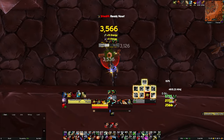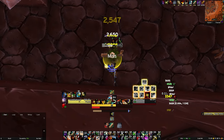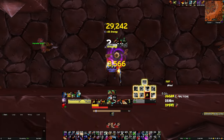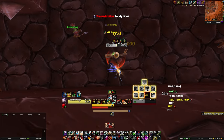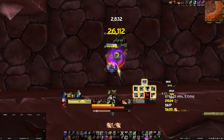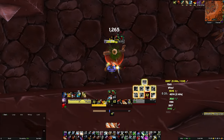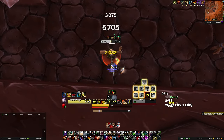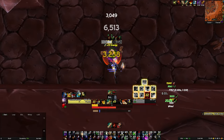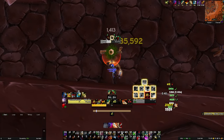For the rotation, it's all about Find Weakness uptime for the bursts. Your Rupture is going to be refreshed by your Eviscerate anyway, so you don't have to worry about it. All you need to do is make sure that Find Weakness stays up for its full duration. Shadow Dance in general is going to do a lot of damage through trinkets and procs, so you want to be pairing up all the procs you have with it. I suggest using Essence of the Cyclone and Prestor's Talisman at the same time for Subtlety — here I use the badge vendor trinket just to test it out.